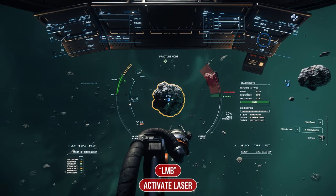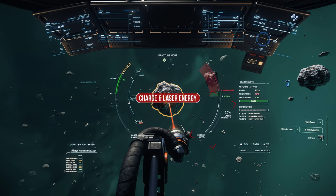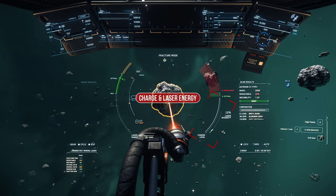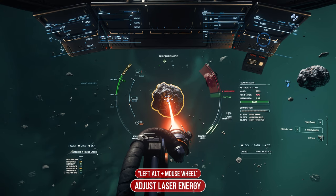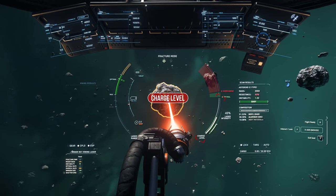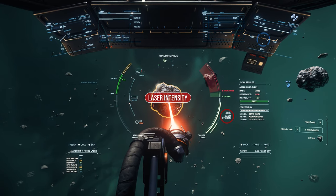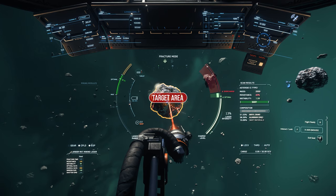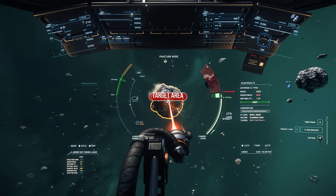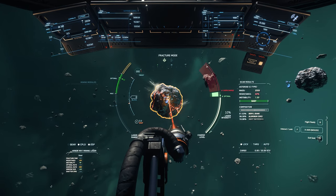To start the mining process, activate your laser with the left mouse button. You will find all information about the mining process on the right side in the semi-circle. Your currently selected laser energy is shown in the bottom right hand corner and the stone's charge energy level is shown in the inner semi-circle. You can vary your laser energy by holding down the left ALT key and using the mouse wheel. The aim now is to bring the charge energy into the green optimum range and hold it there until the range is completely filled and the stone breaks open. You should urgently avoid overloading the red range, as considerable damage to your ship or equipment is to be expected here.